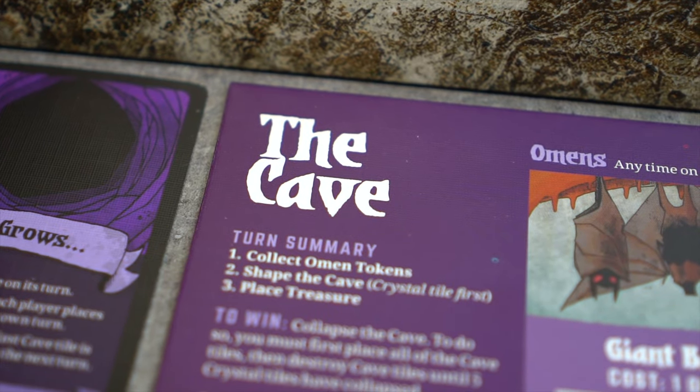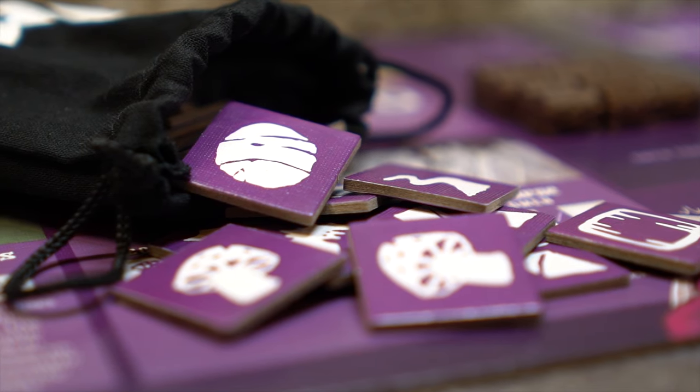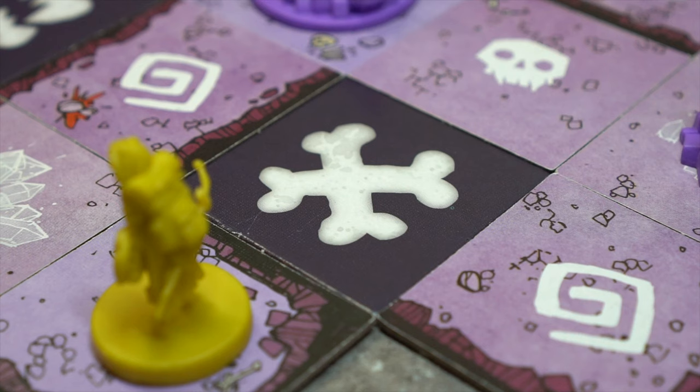The cave's turn is resolved in three phases: collect omen tokens, shape the cave, and place treasure.